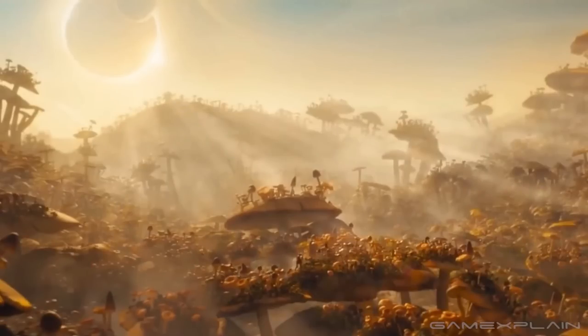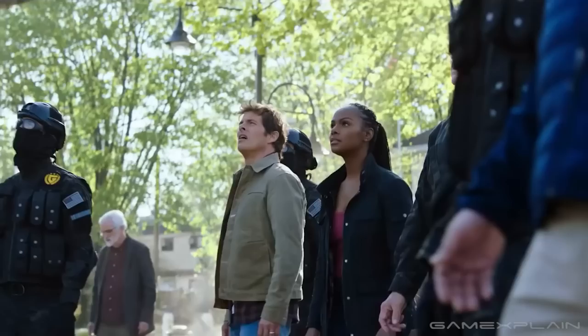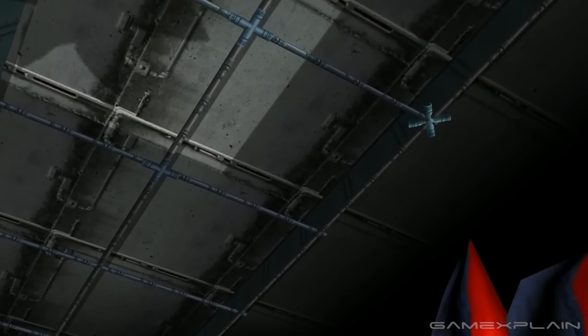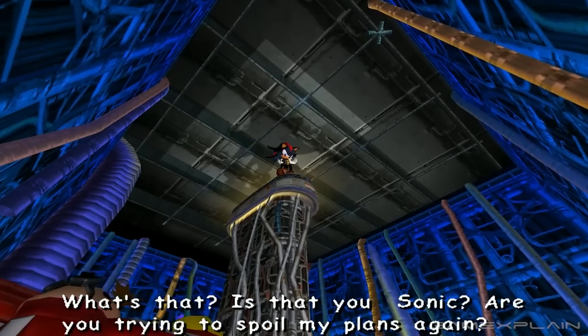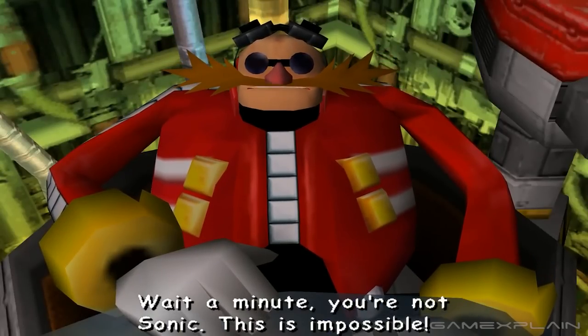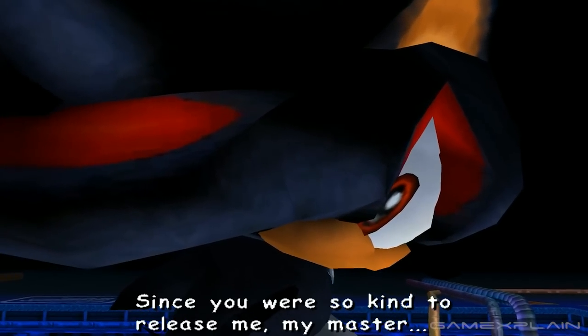Then there's the Mushroom World, which made a brief appearance at the beginning of the movie, and it's an obvious reference to Mushroom Hill Zone from Sonic & Knuckles. Finally, there's the Guardian Units of the Nations, or GUN for short. This organization first appeared in Sonic Adventure 2, and they're responsible for a top-secret weapon called Project Shadow. And if you watched the movie's mid-credits scene, you'd know that this Project Shadow will be in the third movie. But now that we got the obvious references out of the way, let's get to the more subtle ones.